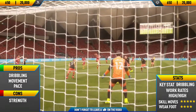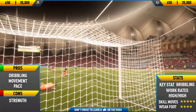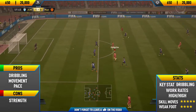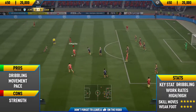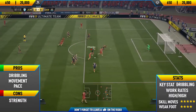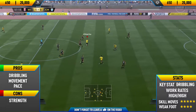Getting into his pros now: dribbling, movement, and pace. Just like most five-star skillers, they all usually have very high dribbling, and Jesus is no exception — his dribbling is very good. Another pro is his movement; he's a very good player at making runs. If you're one of those players who likes to play a lot of through balls, this is probably one of the best strikers in the game for you. He's always on the move and running in behind the defense.